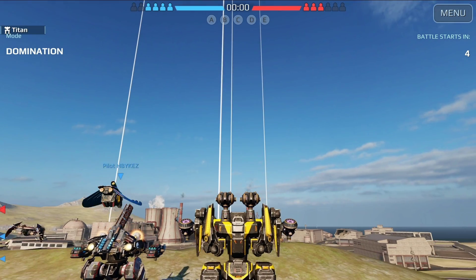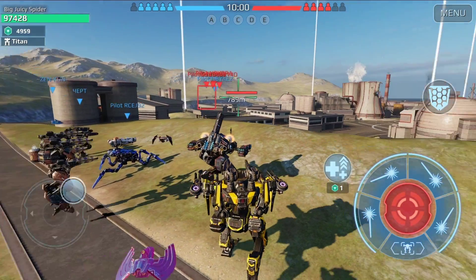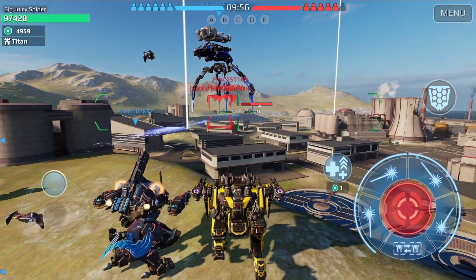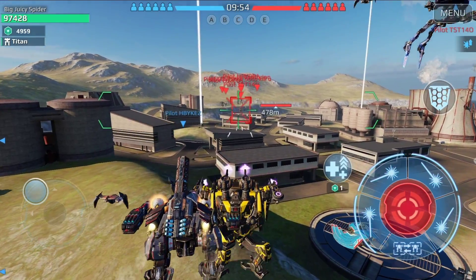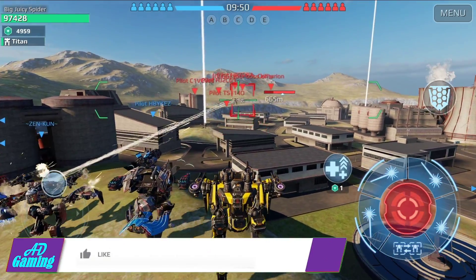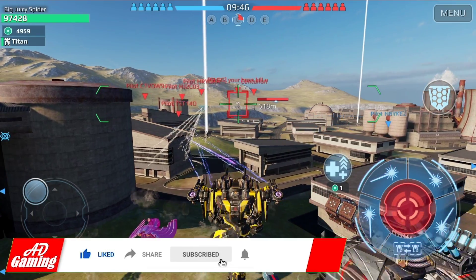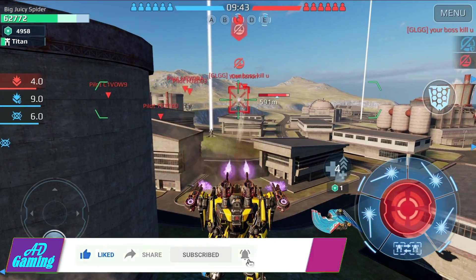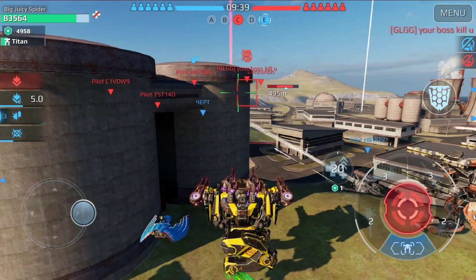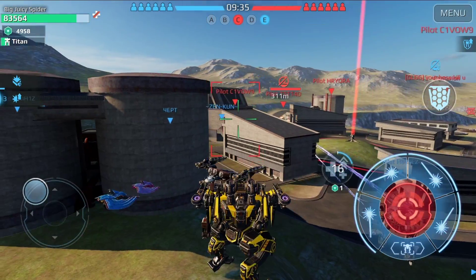Let's do another one! Second gameplay on Power Plant map, again starting with the Iris to fill up the Titan bar faster. By the way, if you haven't subscribed, make sure to do it and click the bell so you won't miss future content. If you enjoy it, leave a like.